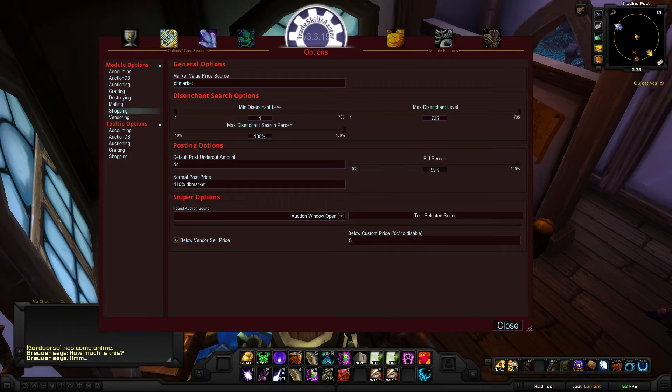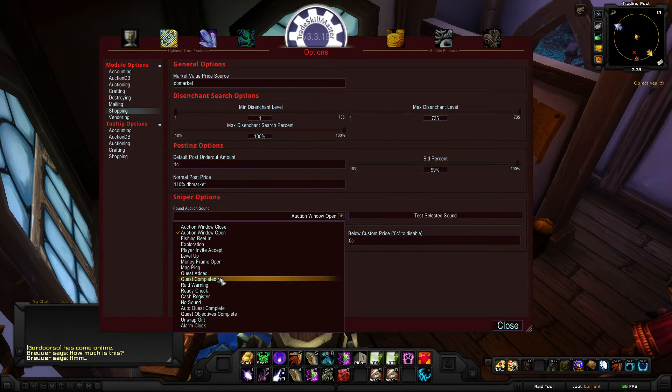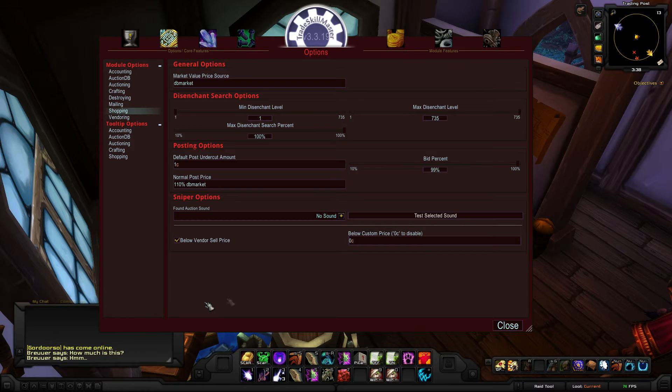It might also be because you're in a low populated realm and there's not a lot of items flowing through, or people are just buying them before you actually have a chance to see them. Very basic options here — you have a sound option, which I'm currently keeping off because I want to show you the difference of what sniper sounds like when you see a lot of great deals. The sound is addicting.